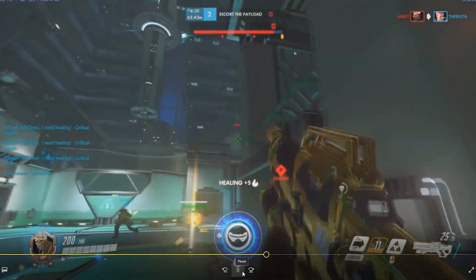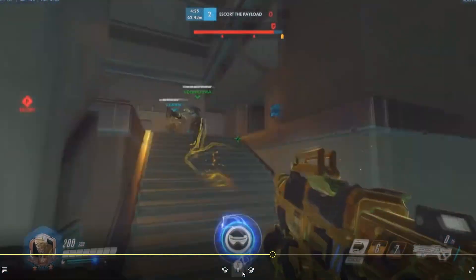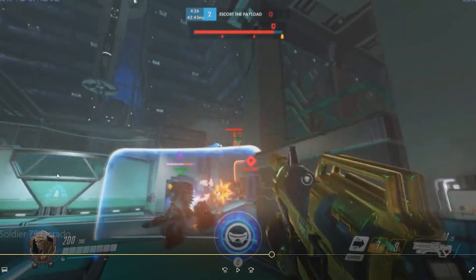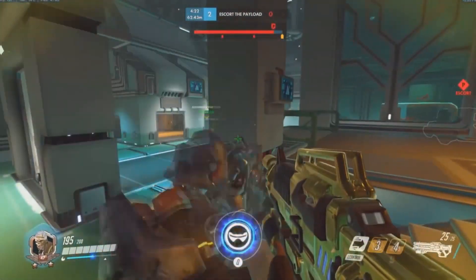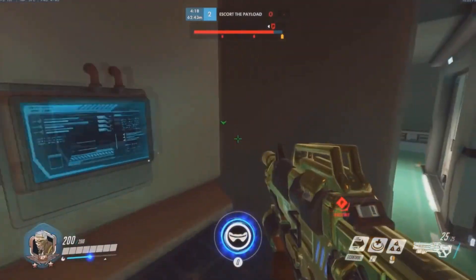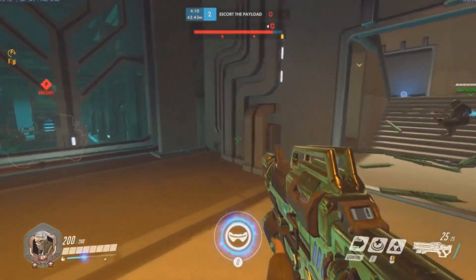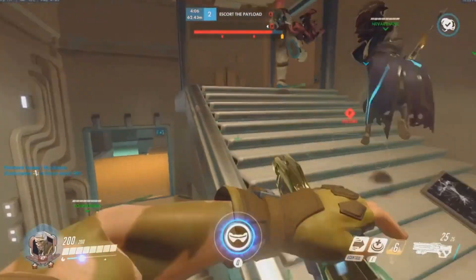This soldier is going to be dueling him and we both have our Biotic Fields down. He's actually getting some heals from Ana. So our best bet is to land this rocket that we shoot at him. It's difficult because we are on the low ground and he's on the high ground. So they have the better position. We both have double hitscan, and they're probably going to end up winning this fight nine times out of ten. So just get our team back together and reset.